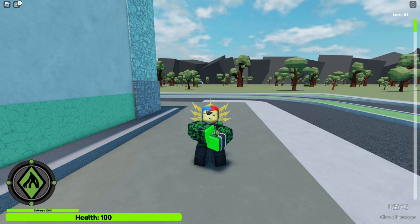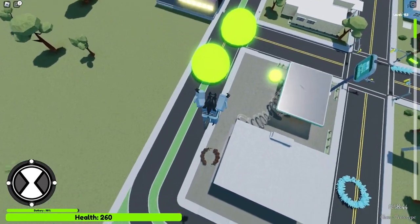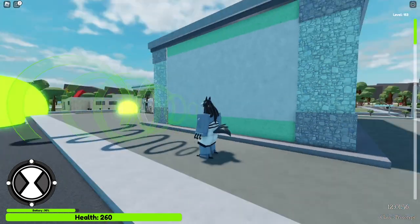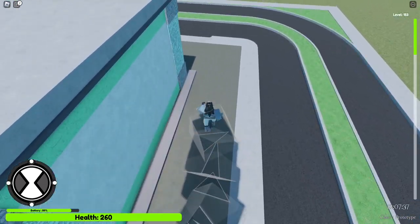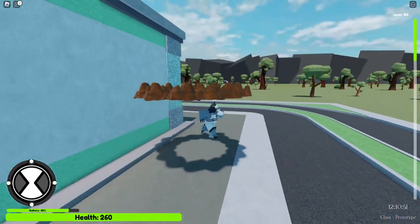Blitzwolf at level 30. First move is a super jump, which is useful for utility. We have a silent roar. And we have a normal dash. That's it for Blitzwolf — I'm just stronger.